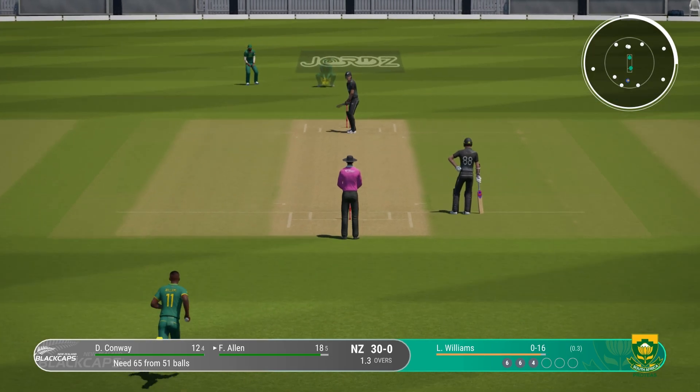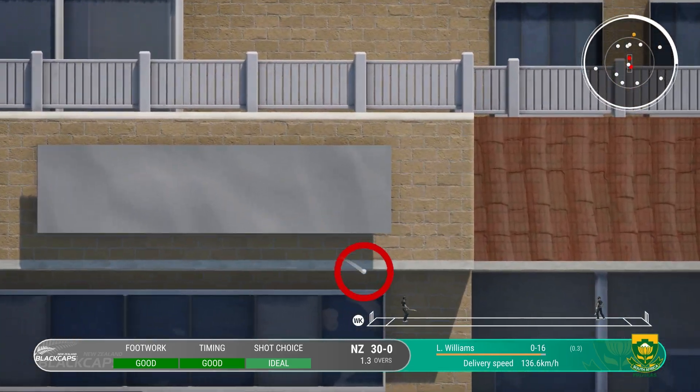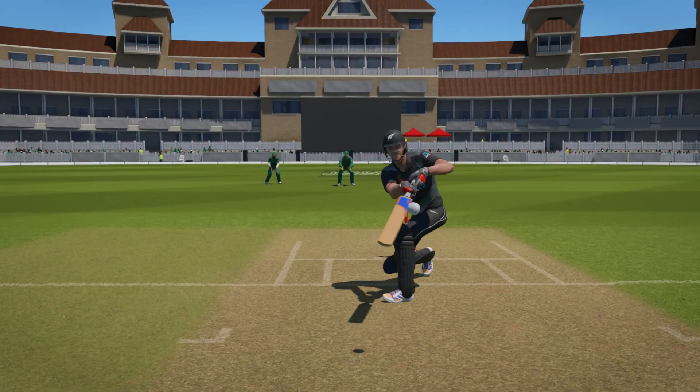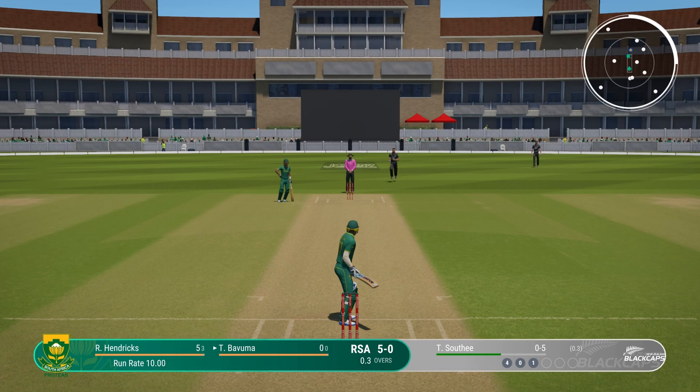Improved batting animations — I played a few shots and almost every shot looked the same, but the scoop just looks a little cleaner, a little better. I can't pinpoint exactly what has changed, but it just looks slightly improved.